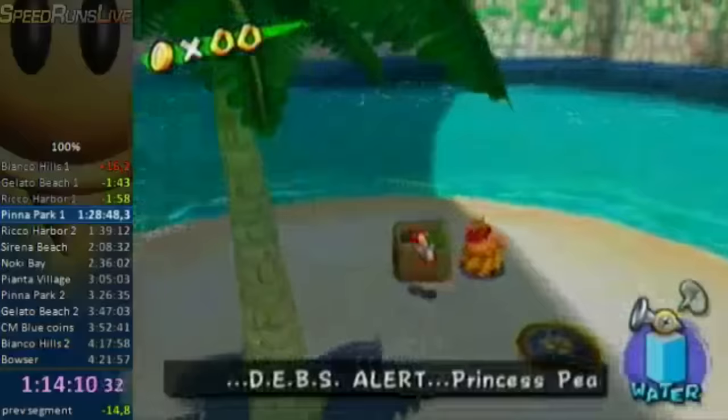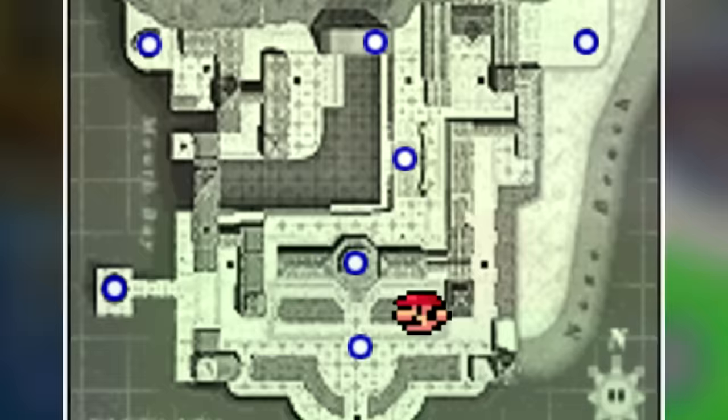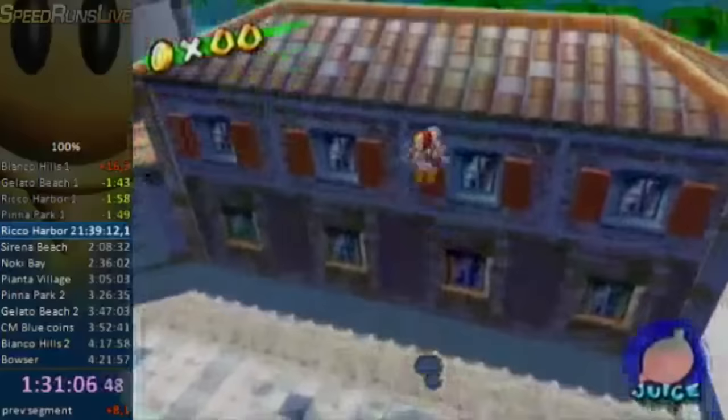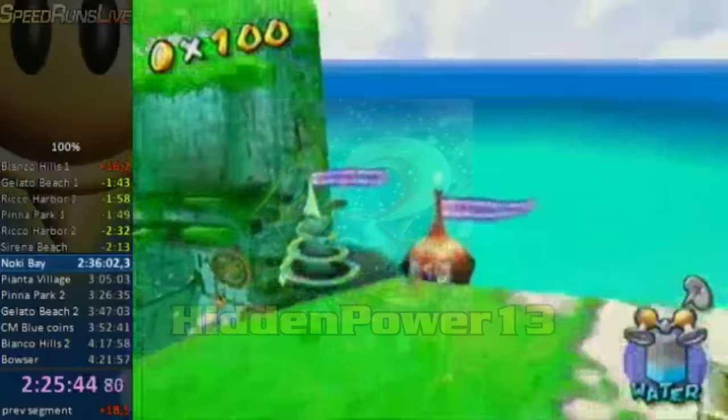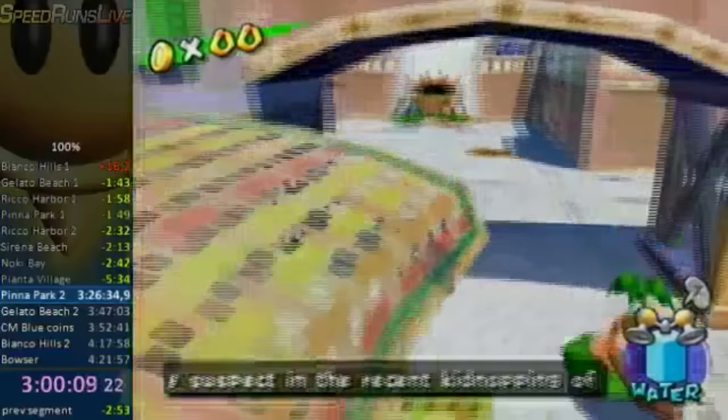Samu's route might have looked good on paper but failed to take event cutscenes into account — not that it mattered much, since his level of execution was clearly unmatched. He took a counterclockwise path for Yoshi-specific Blue Coins, incorporated a strat found by Hidden Power 13 for the 100 coins of Noki Bay, and optimized the Fruit Ladies by obtaining durians and pineapples at the same time.